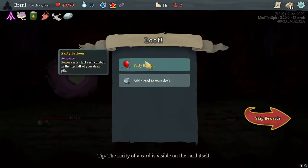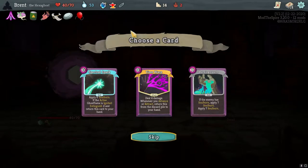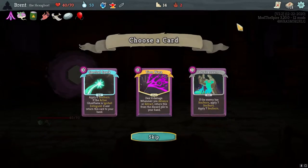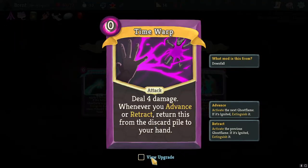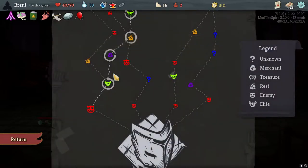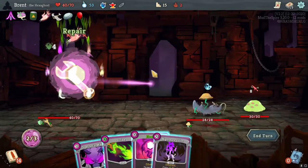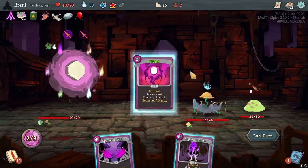Party Balloon — power cards start each combat in the top half of their draw pile. I'm not too excited about that — we don't even have any powers yet I don't think. Maybe Advance or Retract Return — this is just like passive damage. Doesn't exhaust. I think we would take Advancing Guards. Just a little bit of extra free damage, very low cost. That's very nice with Mummified Hand — I forgot we even had it. Let's flip here, do nothing. Dash getting hit kind of sucks, but the rest of these are fine. AOE damage and AOE poison — oh he's already dead. My friend you are also dead.